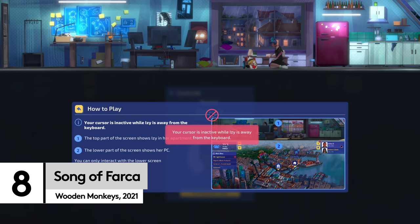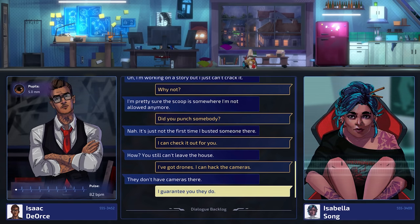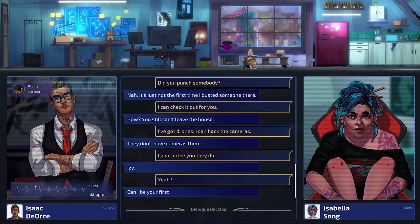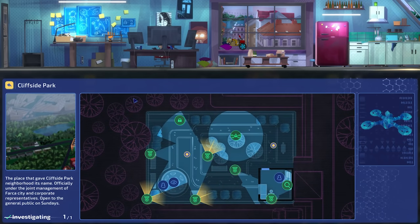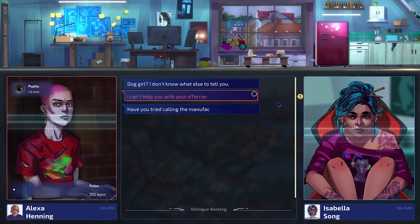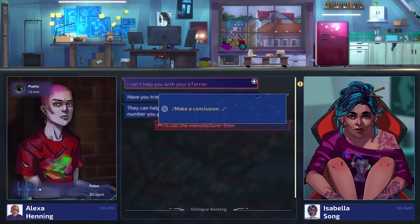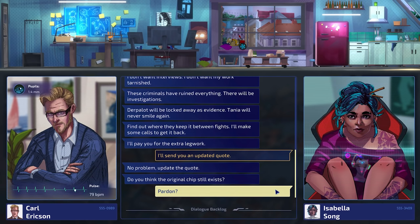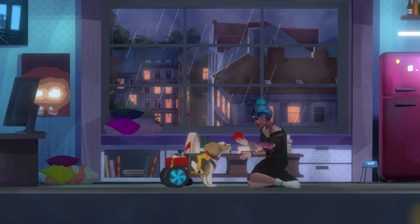And finally, the newly released Song of Farca sticks you in the comfortable chair of hacker and private investigator Isabella Song, who might be under house arrest but isn't going to let that stop her from getting to the bottom of each and every one of her cases. By hacking cameras, computers, and all manner of tech, you'll uncover secrets and use them to unlock new dialogue options when confronting your suspects — all without leaving the comfort of your home. It might be punishment for Isabella Song, but we can't think of anything better than getting to solve crimes while still eating snacks.